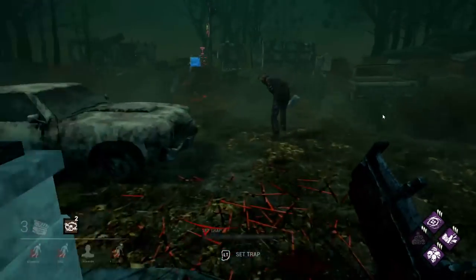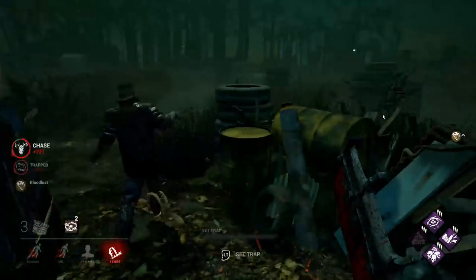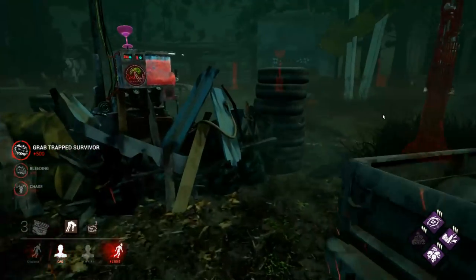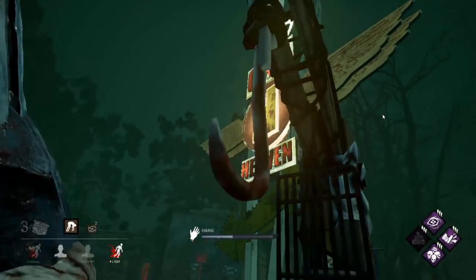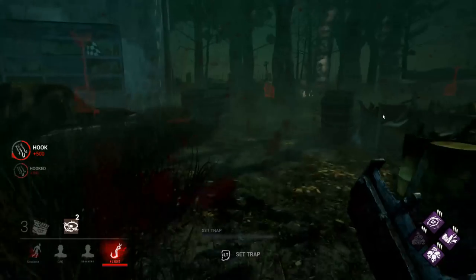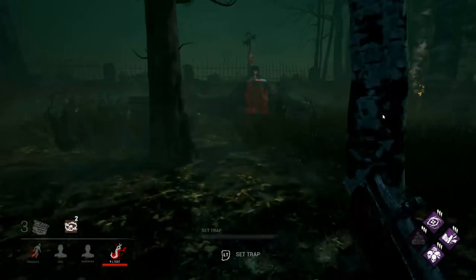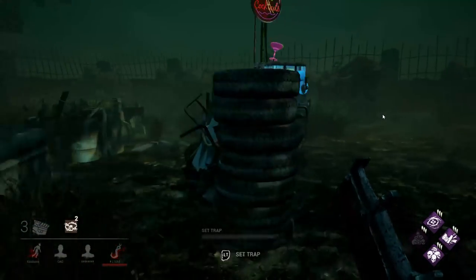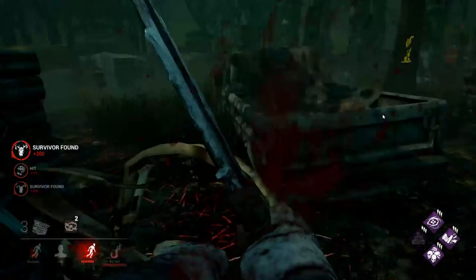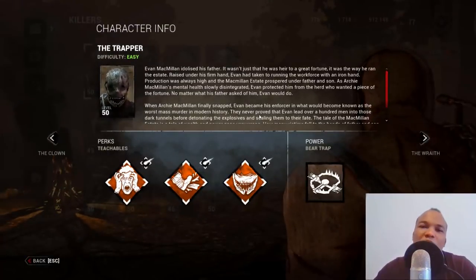The trapper has one very unique ability: he's the only killer in the game that can inflict damage onto a survivor without being anywhere close to them. You might be chasing one survivor at one end of the map while another survivor at the other end steps onto one of your traps, leaving them injured or even in the dying state if you use certain add-ons.